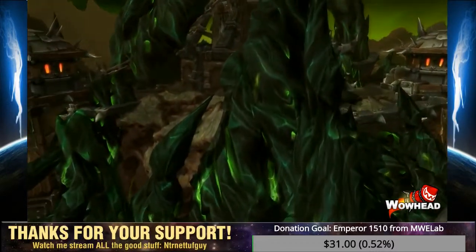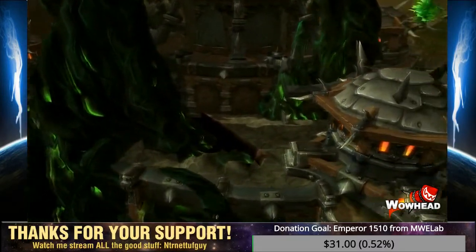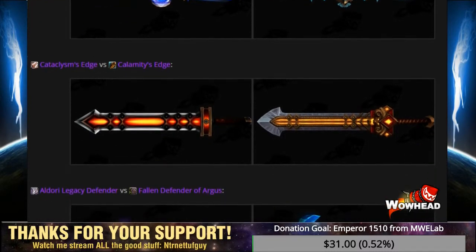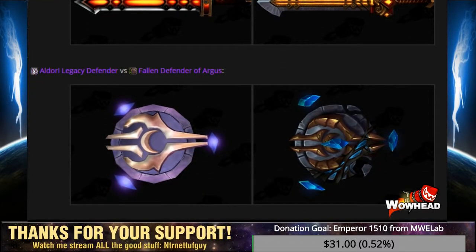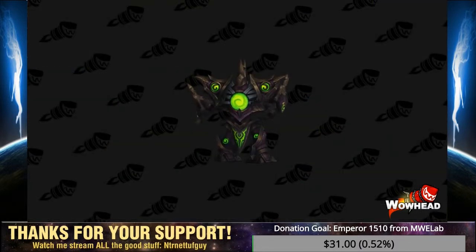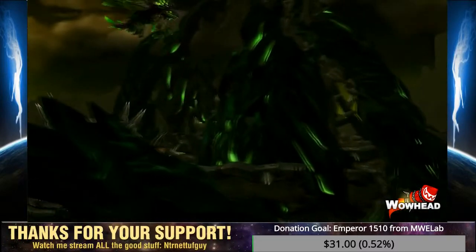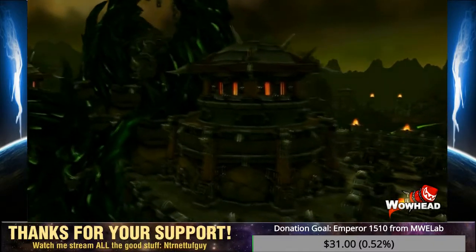Something really neat about Hellfire Citadel loot is that some weapons are new models of nostalgic Burning Crusade items. The Edict of Argus is similar to the Apostle of Argus, Calamity's Edge is similar to Cataclysm's Edge, and the Fallen Defender of Argus is a corrupt version of the Ald'or Legacy Defender. Another neat reward is the Corrupted Nest Guardian, a pet resembling an Apexis Construct dropped by Shadowlord Iskar. There are also quests similar to Blackrock Foundry that allow you to skip earlier Hellfire bosses once you've proven you can defeat them.